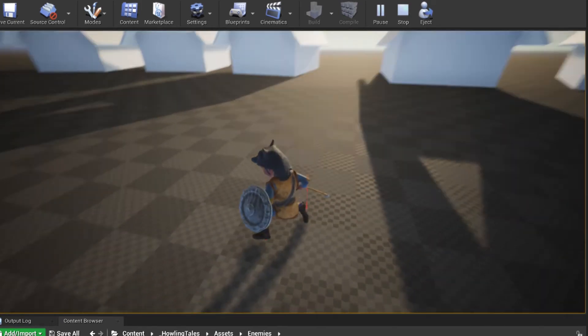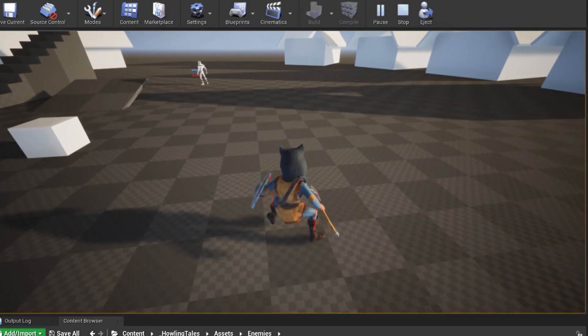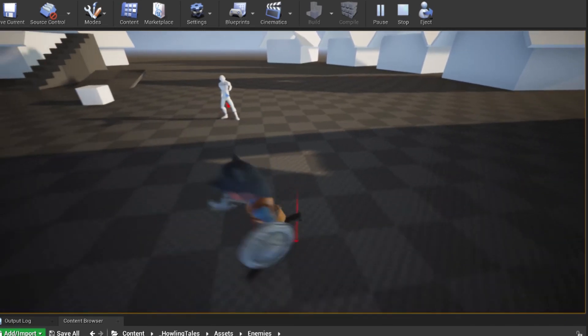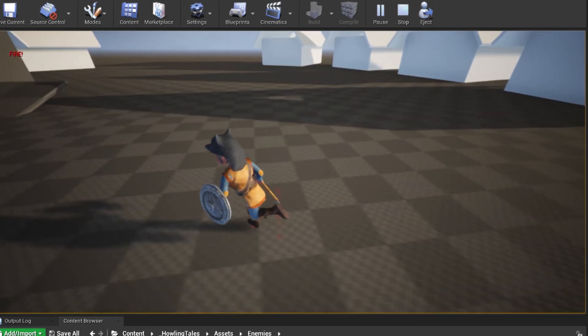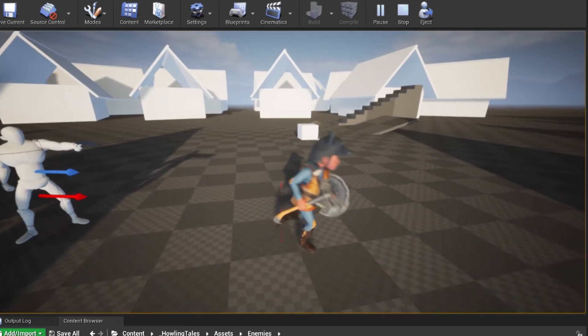Here we have our enemy who is patrolling. It's a kind of simple AI right now. He can patrol and he can sense by sight and damage. So he just saw us and walked to his weapon range. He is performing the attacking animation but we are not taking damage yet.